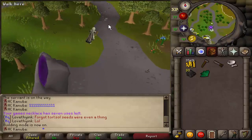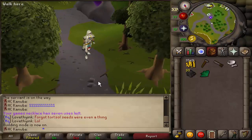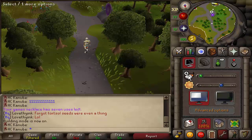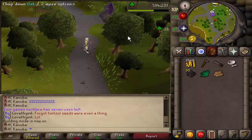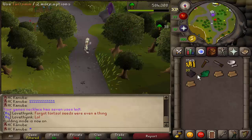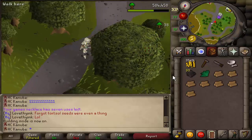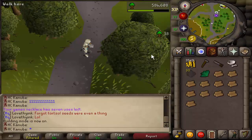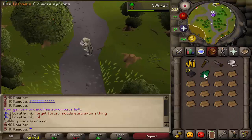First, exit your house and come stand right here where these two little rocks are. I like to zoom in because the further you're zoomed out the more you have to move your mouse. The more you're zoomed in the easier it's going to be — you just click it. What you're doing is mixing the herb and the tar, but before you actually mix it you cancel out of it and then click on the tree. Very simple stuff.